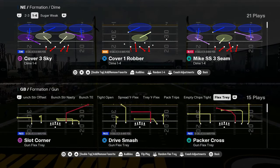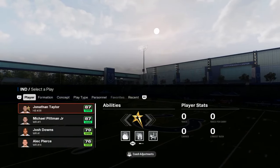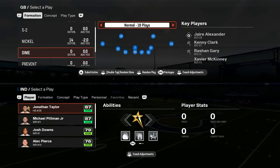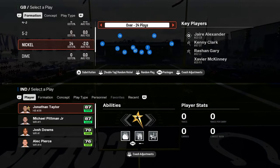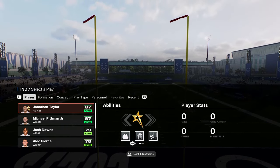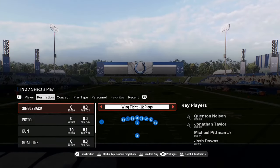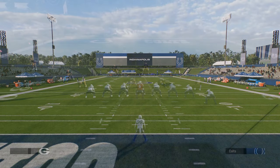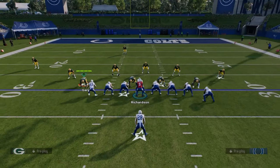Coming in at number one on our list — this was the best playbook last year and I think this is going to be the best playbook this year. We already have a full ebook on this playbook on our school community. This is the Indianapolis Colts offense. You have this wing tight — a really good red zone formation. You have the stretch.